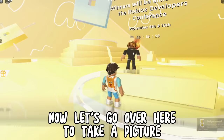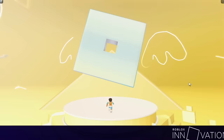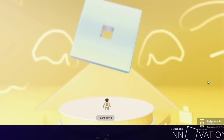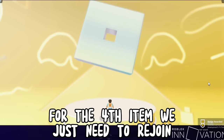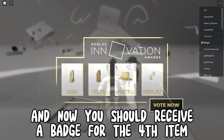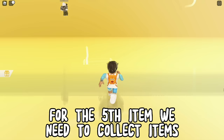Now let's go over here to take a picture. After that you will get the third item. For the fourth item we just need to rejoin, and now you should receive a badge for the fourth item.